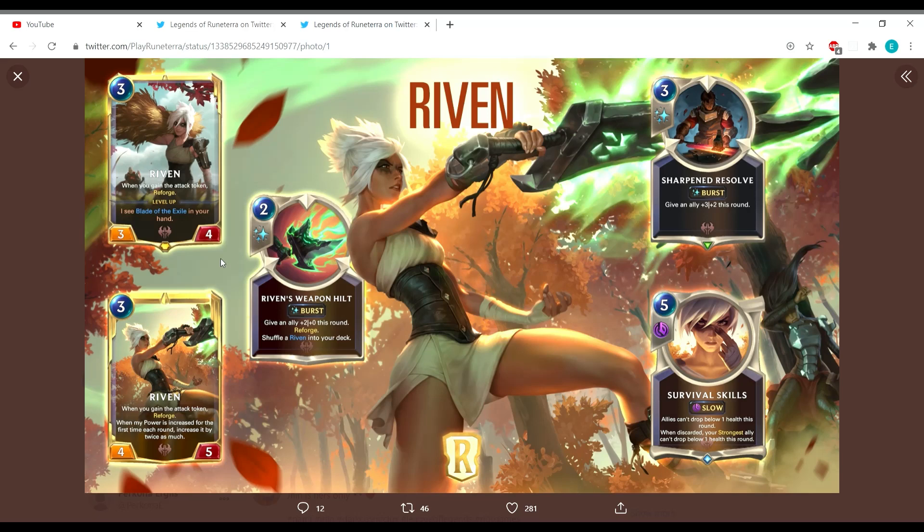To level up, Riven just needs to see the Blade of Exile in your hand — you don't have to play it. So if you haven't drawn Riven yet but you've got all your Reforge cards and the Blade of Exile, you can keep it until you play Riven and she'll level up automatically. That's a cool interaction — it puts more control in your hands for when she levels up. Once Riven is out, you get a blade fragment every other round, so it's not too hard a condition, especially with her followers included.